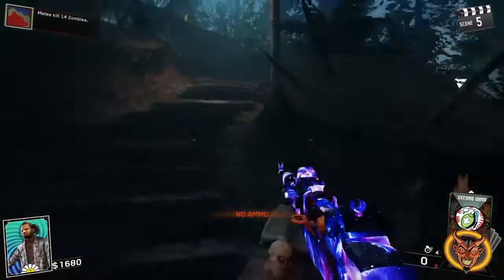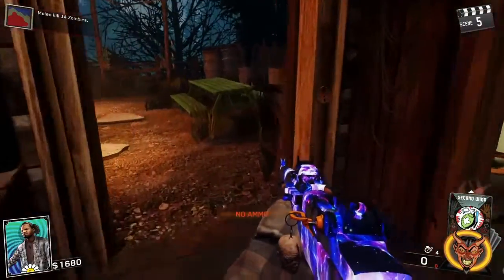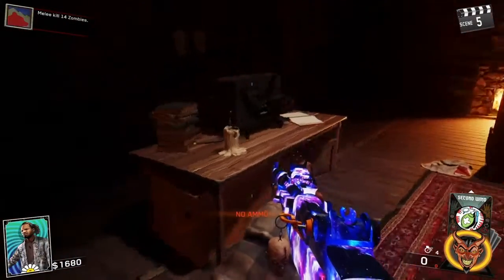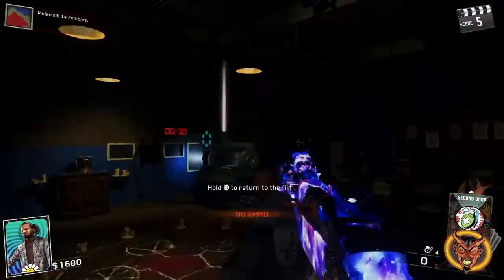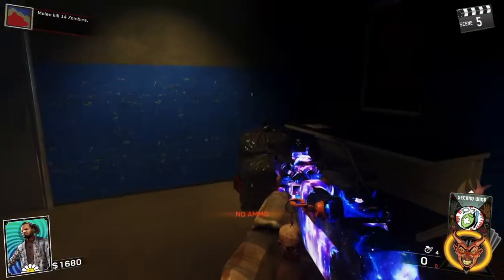Going up to the house on the island, you'll find the second reel on the floor just outside — these two reels are always in the same location. Take them to the little film reel projector, put it on, and there you go — you've got your magical portal to take you to Pack-a-Punch.